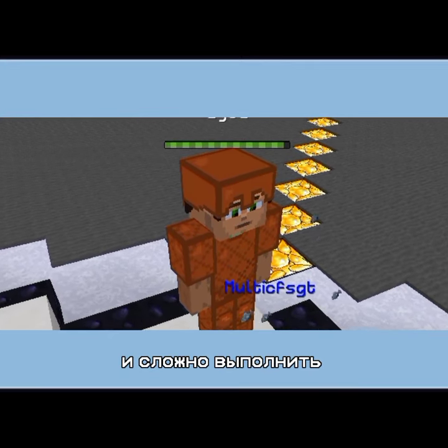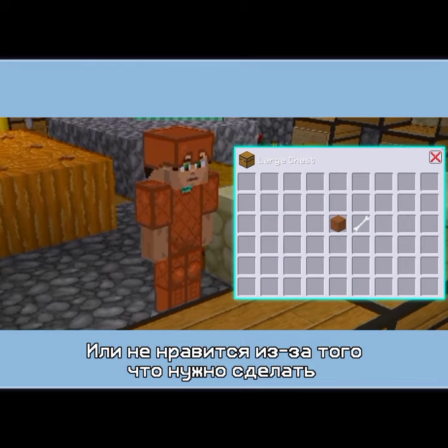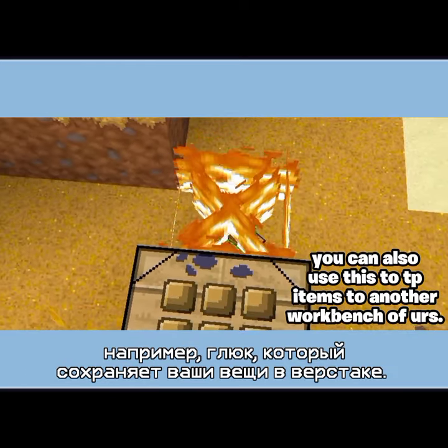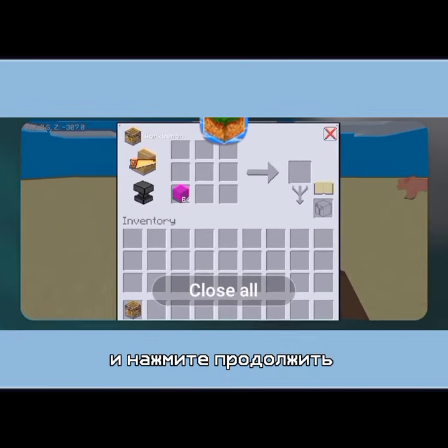Sometimes a bug can be too costly and difficult to accomplish, or disliked because of what needs to be done. For example, the bug where you had to die to save an item on a workbench. Instead of dying, add the item in the bench and reopen Multicraft and click continue.